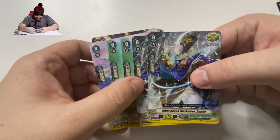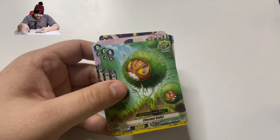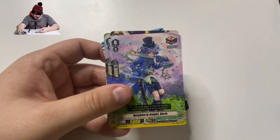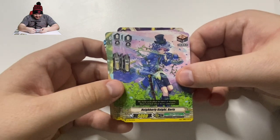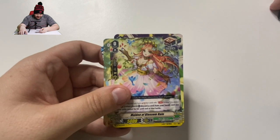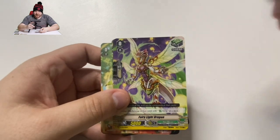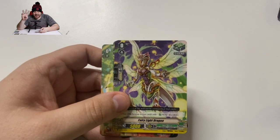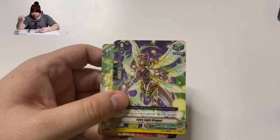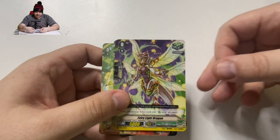So we have our triggers here. We have Knight Queen Musketeer Daniel — three of him. Chestnut Bullet. They look fantastic. There's our draw trigger: Neighborly Knight Boris. Not bad. Maiden of Blossom Rain — there's our fourth sentinel. If you get one of each trial deck, you get a promo pack that has the triple rare foil of all the sentinels. So when you get that, you have 4 sentinels for those decks.